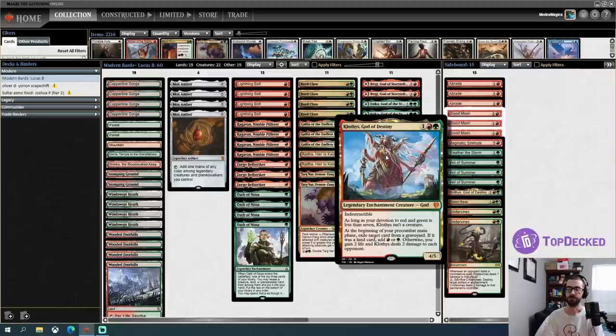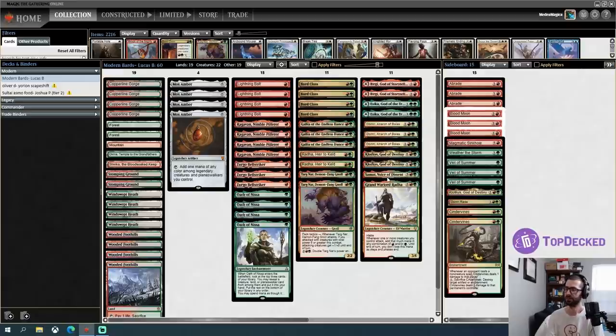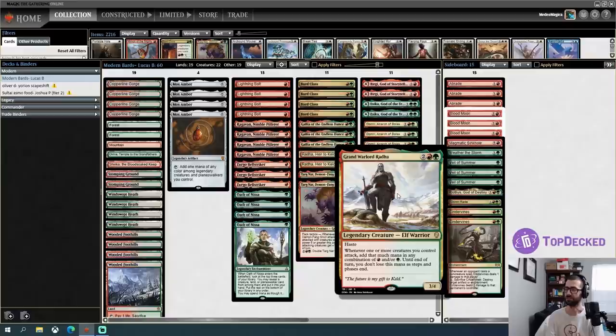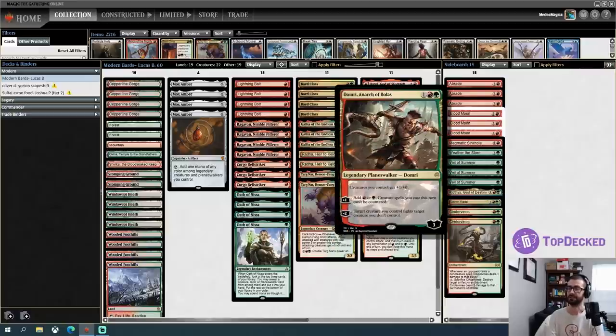There's Bergy, which has seen decent Legacy play in Ruby Storm — it lets us carry mana over, though we probably won't care about the Horn side. Esika, God of the Tree is another mana dork that gives your legendary creatures vigilance and turns them into mana dorks. It's theoretically possible to play Prismatic Bridge — we're a two-color deck but have four Mox Ambers. There's Klothys, Samut which gives other creatures haste — great after comboing off — and Grand Warlord Radha, a 3/4 haste that adds mana whenever creatures attack. Davriel, Rogue Shadowmage gives creatures +1 and you can get a Veil of Summer effect or minus to fight.